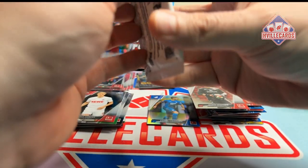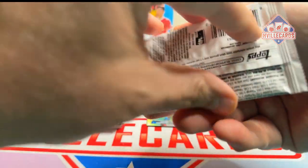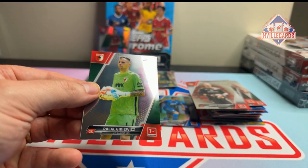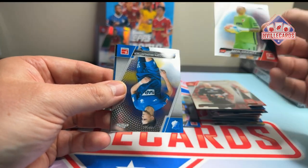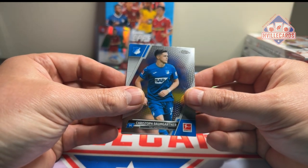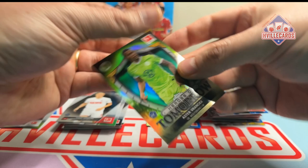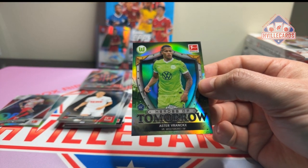Last pack — let's get an Erling Haaland! Rafael Santos Borré, Christoph Baumgartner, Amos Pieper, and a Heroes of Tomorrow. No Haaland though.